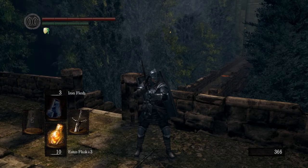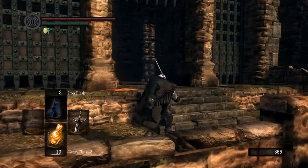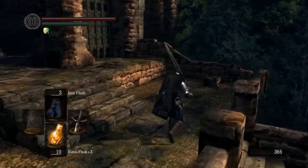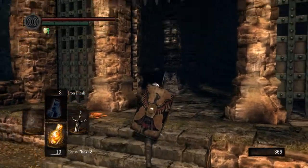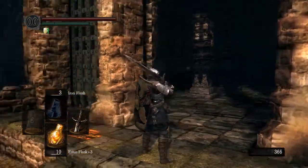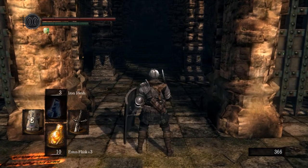Sen's Fortress. So I've got a new item, the Eagle Shield, from Blighttown somewhere. I did a little bit of upgrading and I feel slightly better prepared to enter the fortress. But you know, only slightly.